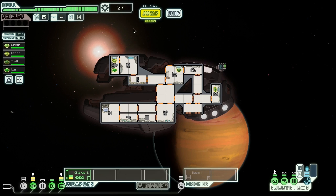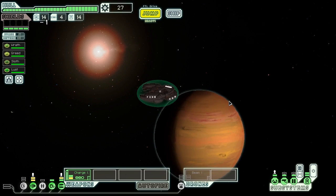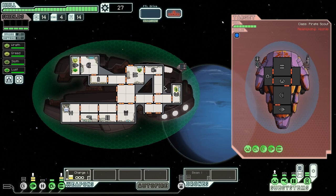Greed and Wrath are up to good work. Let's keep moving and see what else we can do. We have twenty-seven scrap on hand but it's not going to be enough, so let's keep jumping. An especially well-armed pirate ship approaches us, saying: hand over one of your crew members and the rest of you can go free unharmed. But we're not going to surrender our crew to the slavers.